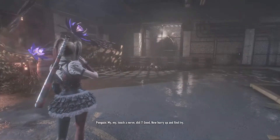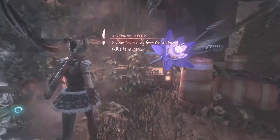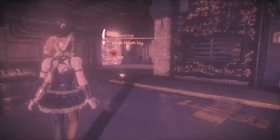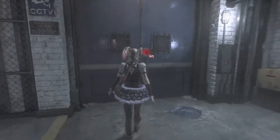Remember, I'm only helping you and Scarecrow do this to kill Batman. My my my, touch a nerve, did I? Good — now hurry up and find Ivy. Rescue Poison Ivy from the Blackhaven Police Department. Why does she move so slow all of a sudden? Okay, so she does have her own version of detective mode — oh, that's pretty sick.